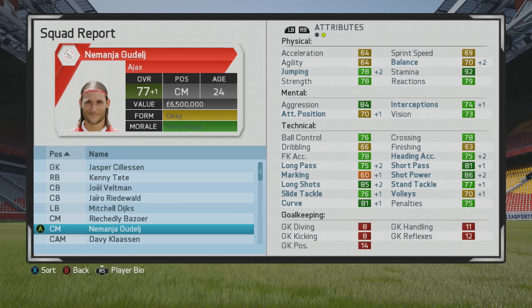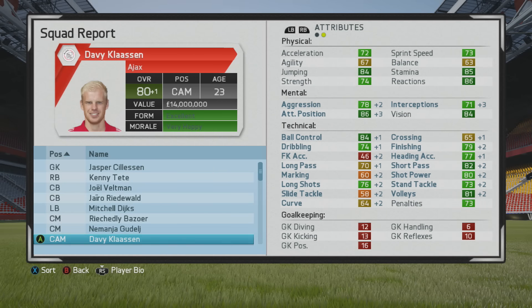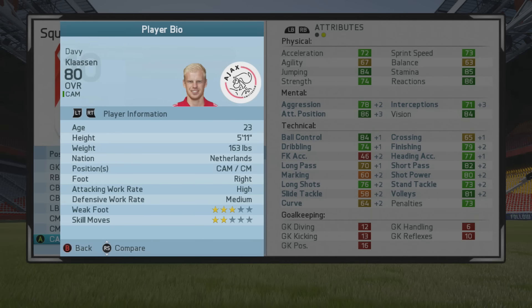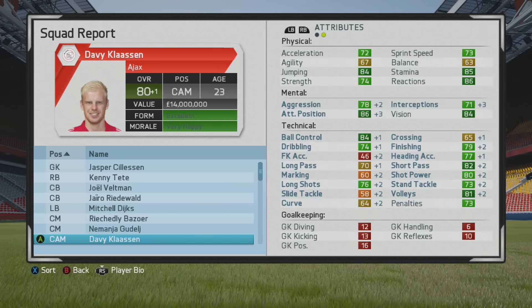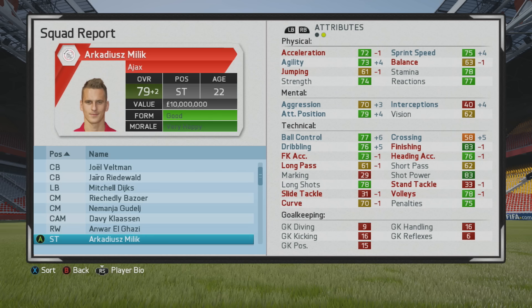There are unfortunately so many players to look at. Some center midfielders are already quality players over the 23-year-old threshold I'm targeting for training. Klaassen went up a little bit to an 80 as well. Algazi has 85 potential — I may try to test him next year. He grew slightly this season. It's good to be showing a variety of ways different players grow.